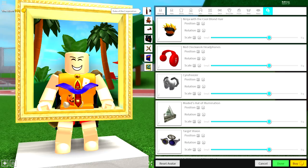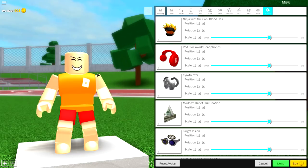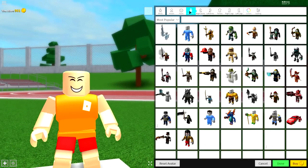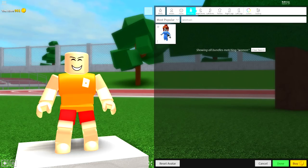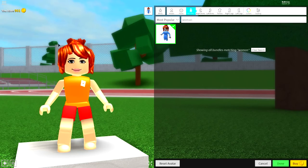And then, guys, simply click all of these boxes to remove everything you are currently wearing. And this will bring you back to your base plate. Now, Step 3, guys, we have to change our bodies. So, to do that, come to the Body Selection. Come to Bundles. And simply, up the top here, just search Woman. Just like that, guys, it will give you this whole new body.